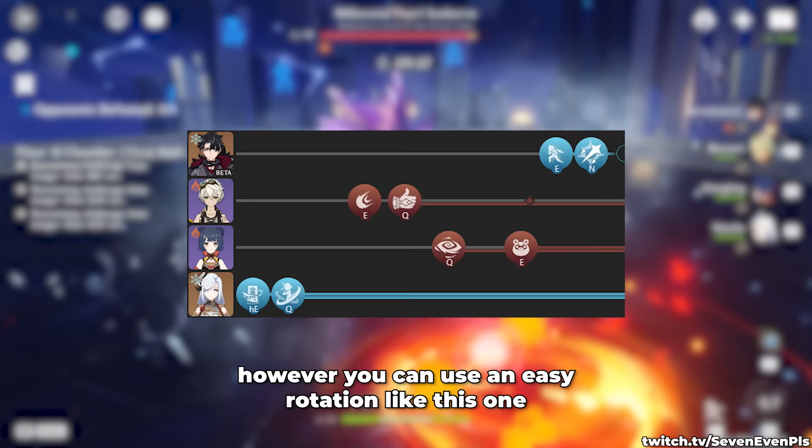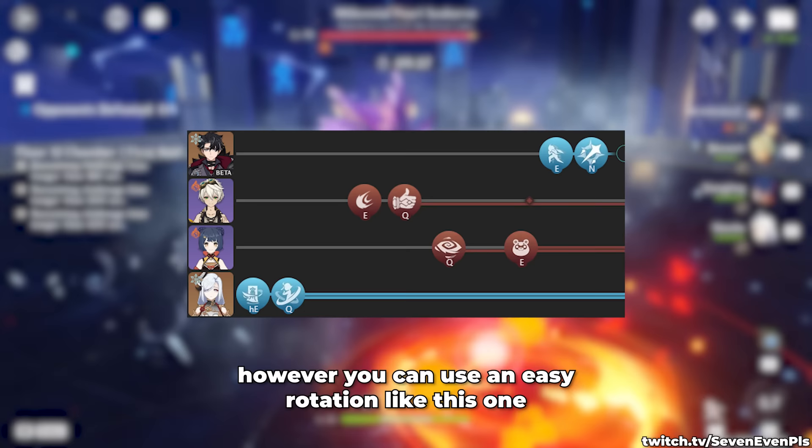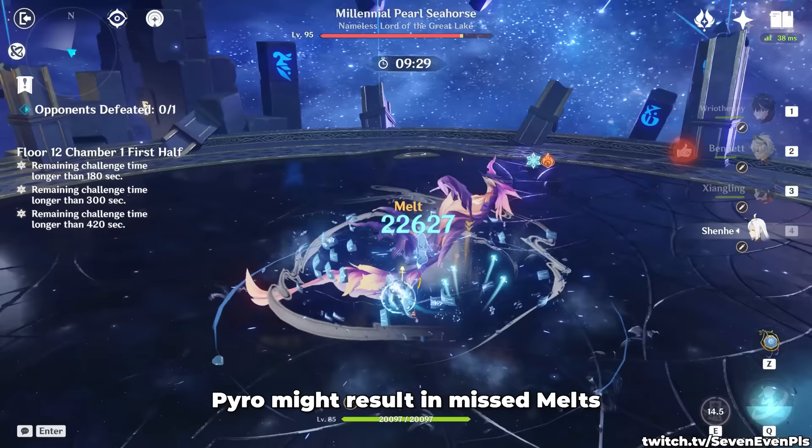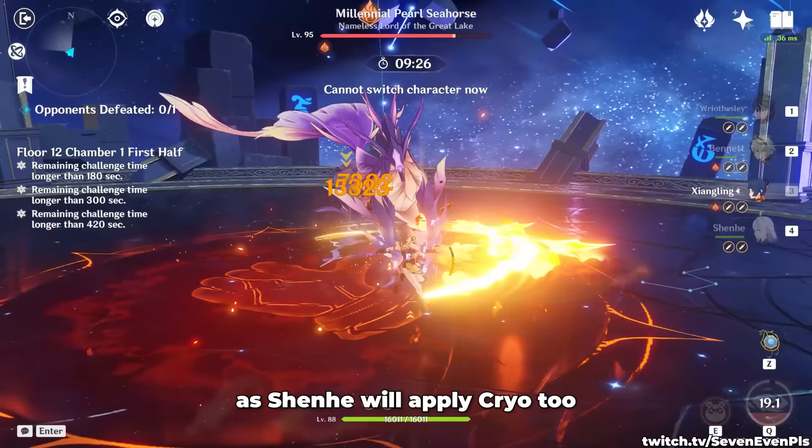If this sounds all too complicated, however, you can use an easier rotation like this one. If you don't want to slot Xiangling you can also use Jean, but most other ways to apply Pyro might result in missed Melts as Shenhe will apply Cryo too. You can skip her burst in such teams but slotting her just for the skill is not advised.